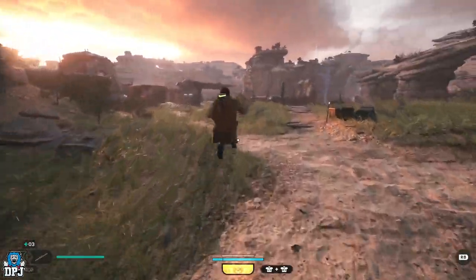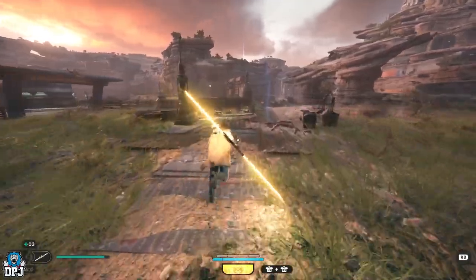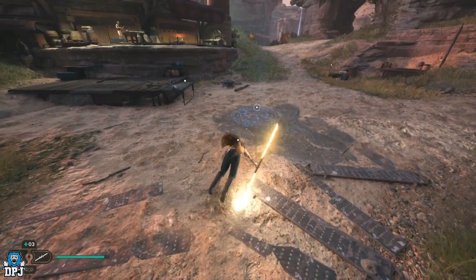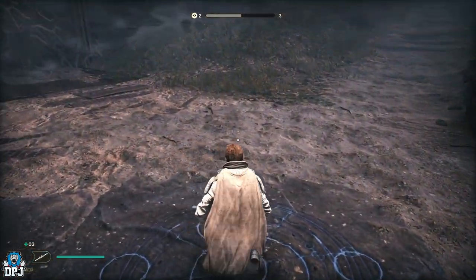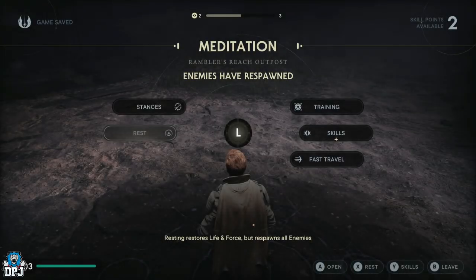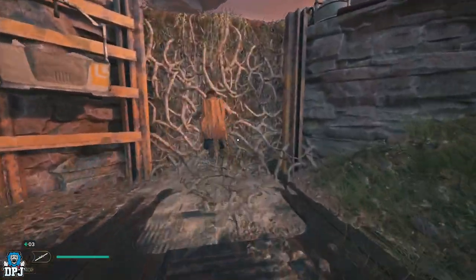It is a lot easier to take out from here. There's probably loads of these kinds of farms in the game, and probably better ones as you go on, but for early players this is perfect. To reset the enemies, just come to your meditation point and rest — it resets all enemies, which is great.